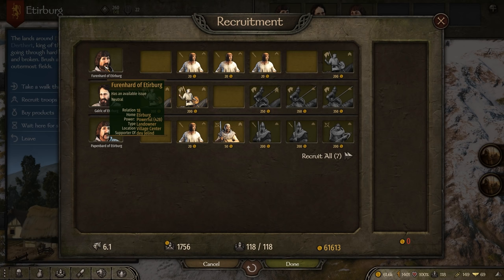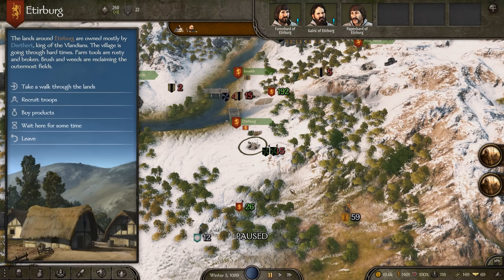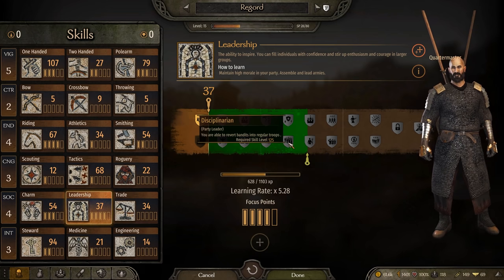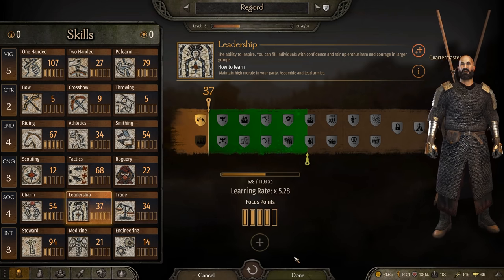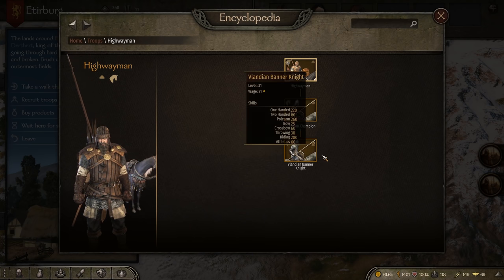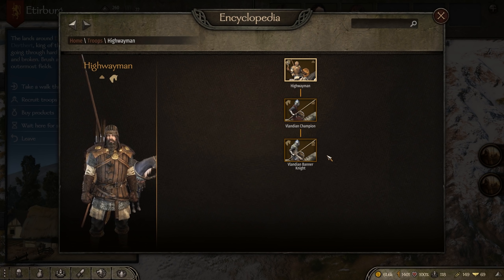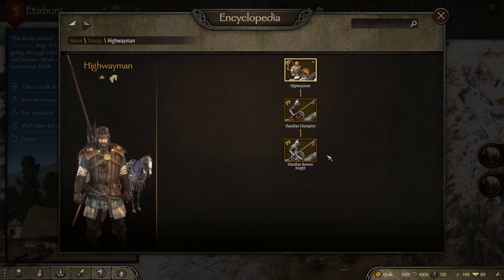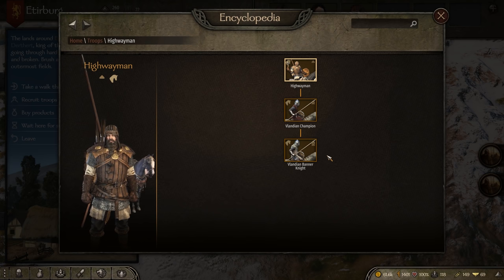The other tip is two-pronged. You can get the Disciplinarian perk from the Leadership line to upgrade the max tier of bandit to that culture's noble line — for example, the Brigand or Highwayman for Vlandia will go into the Vlandian Banner Knight. Or you can place the bandit in a garrison that you own to auto-level it. I recommend a castle over a town because a town gives your bandit about 3.5 experience a day, taking 290 days to level them up, while castles give a plus-three bonus to that experience.